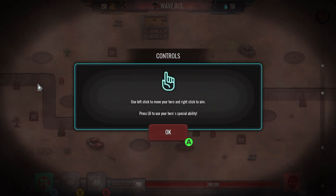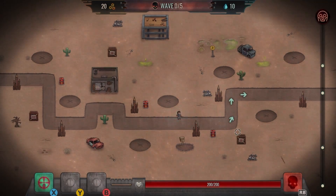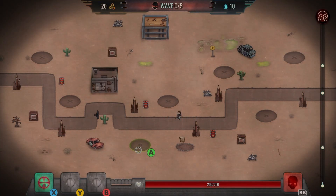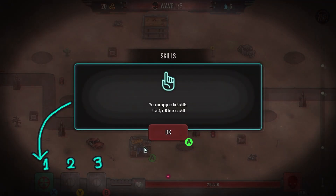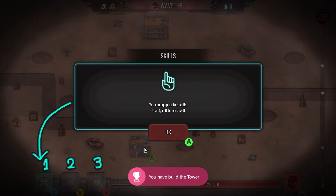Once we're in the game we can walk around the map and get a little bit more familiar with the controls. Sticks move our character and the d-pad moves our cursor so we can place structures. The dark circular patches are where we can place them. Hover over one, press A, and then press left on the d-pad — a camp will spawn and some defenders will come to your aid.